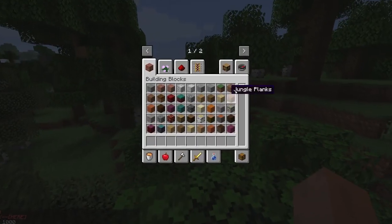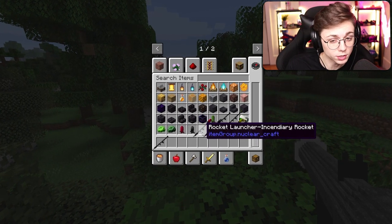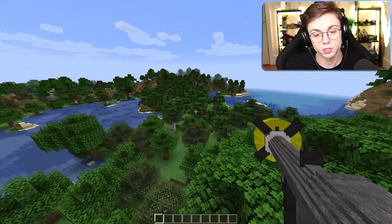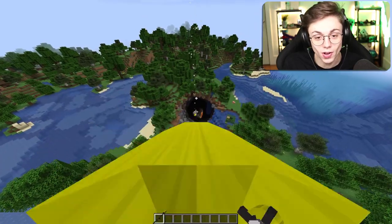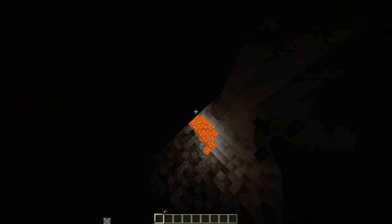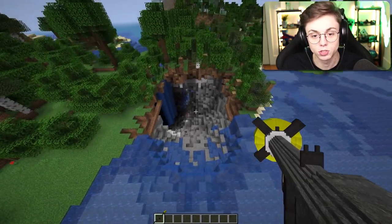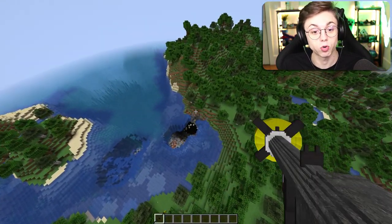I'm just gonna destroy it all. There are options: normal rocket launcher, incendiary, high explosive. Let's do high explosive — whoa, all right, that worked out pretty well! Let's go all the way to bedrock. Oh wait, we're already here. That was pretty easy. I like this, it's kind of cool. It goes through the water — it doesn't matter. Holy crap!